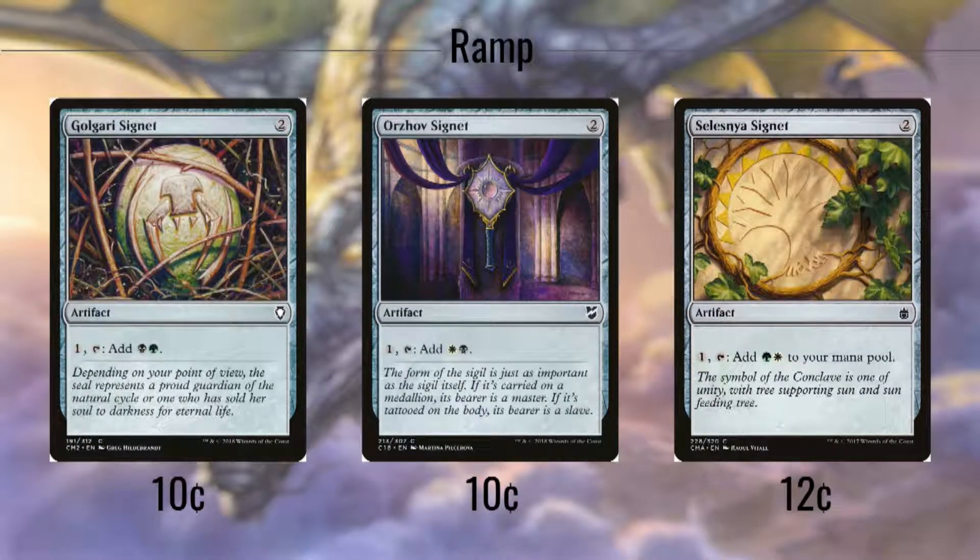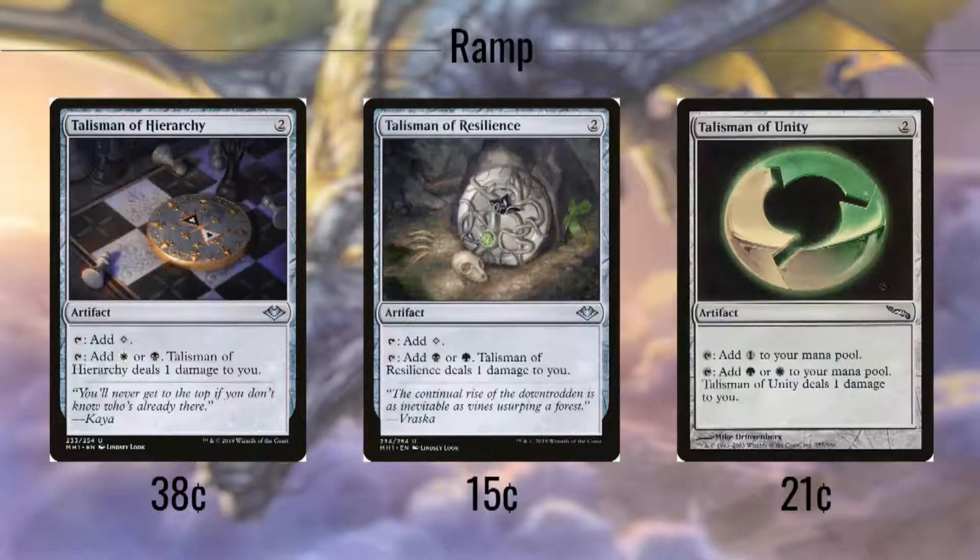We're running all 3 of the Signets that match our colors — Golgari, Orzhov, and Selesnya. They each cost 2 and tap to convert a mana of any color into 2 colored mana of their designated type. We're also playing all 3 of the Talismans available to us, each of which taps for a colorless mana without any repercussion, or taps for 1 of 2 colored mana each, but pings us for 1 if we do so.